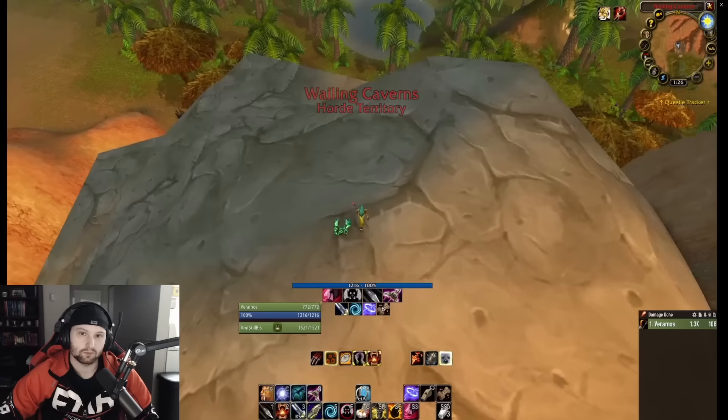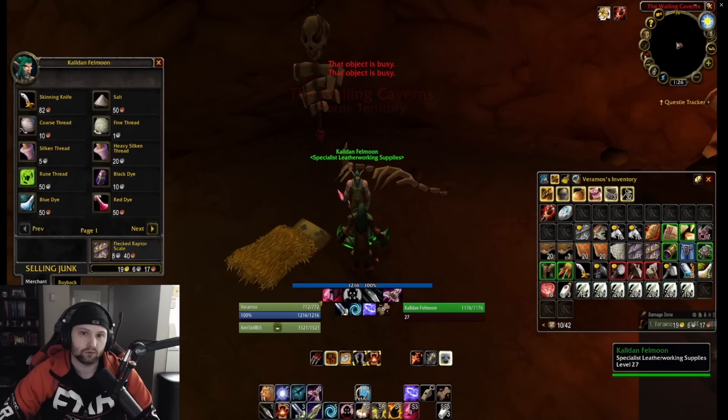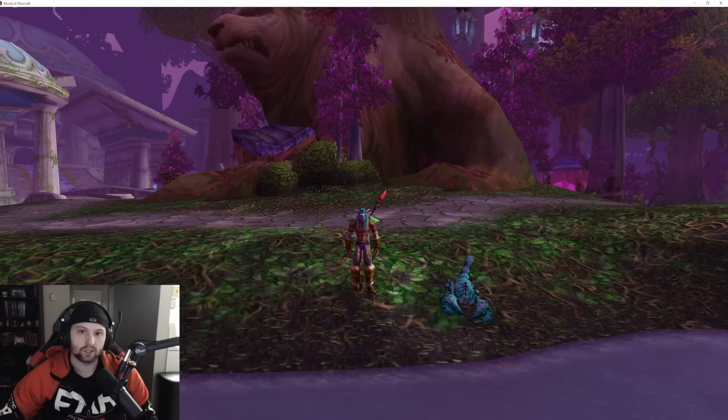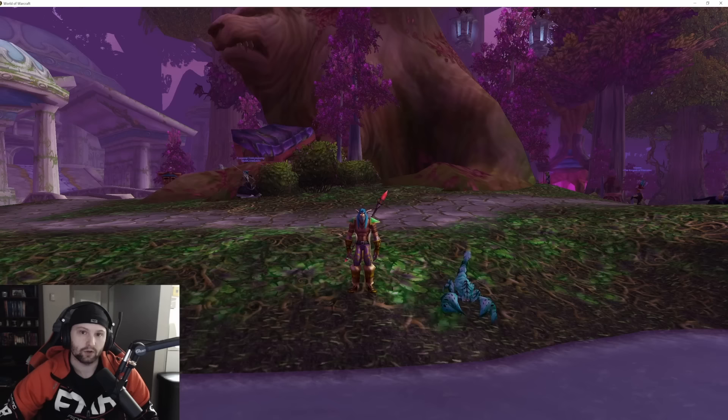We're on top of Wailing Caverns — drop down onto the little ledge, do a quick 180, jump off to the left, hop inside, and there's your vendor. Sell everything off quickly and you're good to go for the next run. We now know how to clear Wailing Caverns solo as a Hunter in Season of Discovery. If you found this helpful, please like and subscribe, drop a comment below, and let me know what you'd like to see next. The meta is shifting rapidly for hunters so make sure you're subscribed. I'll also be dropping a link to my Discord and Twitch in the description — thank you for watching!